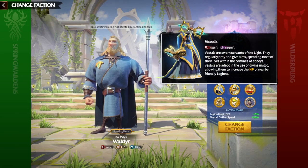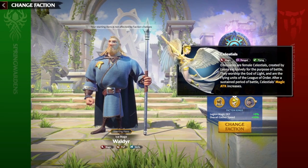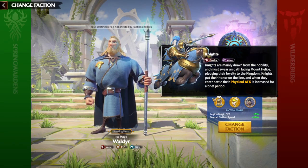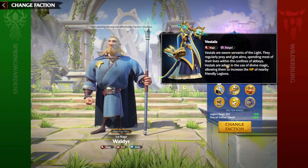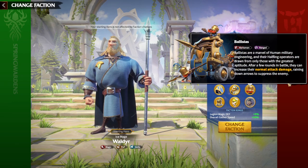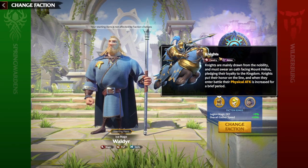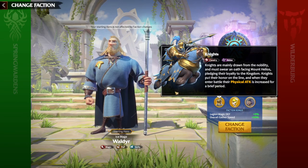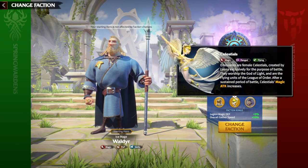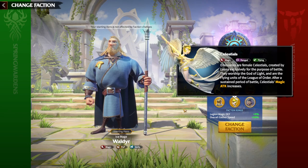That's all regarding units of League of Orders. They look pretty cool and have unique nuances: HP for the magic units, normal attack increase for marksmen, melee cavalry units — compared to Spring Wardens which have ranged cavalry, archers on horses. And of course the Celestials, which in my opinion are the best units in the game.